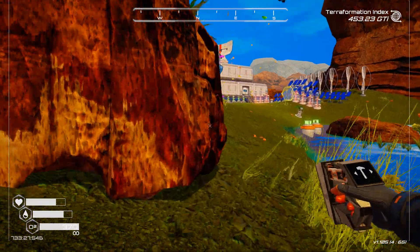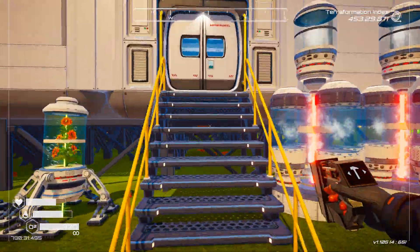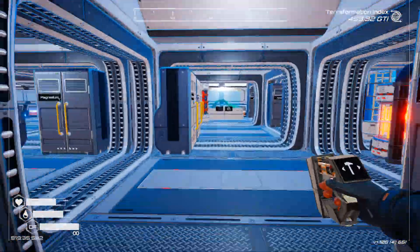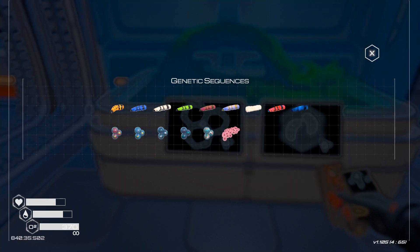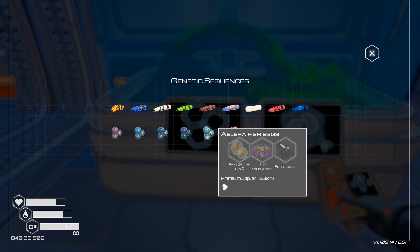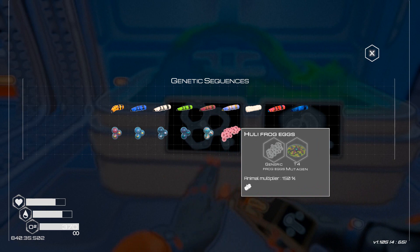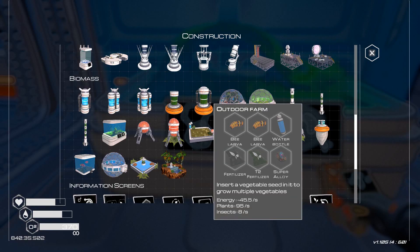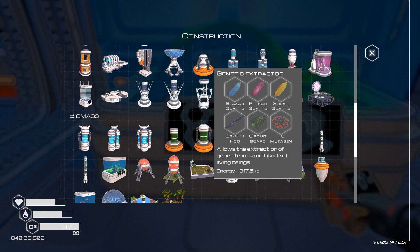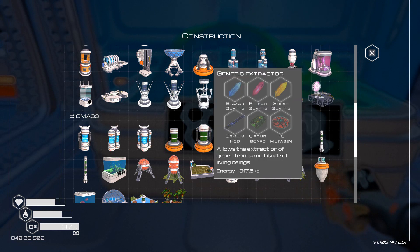Actually, maybe we're meant to make something. I'm just thinking about the eggs we've been recently getting — the frog eggs. These are all fish eggs, but that is a frog egg. T4 mutagen generic frog eggs. Where do we get generic frog eggs from? I've got a feeling there's a couple of things I can't make yet — one because we don't have all the quartzes, and we don't have everything for the genetic synthesizer. So maybe I'm jumping the gun here a bit.